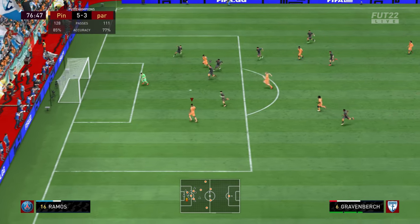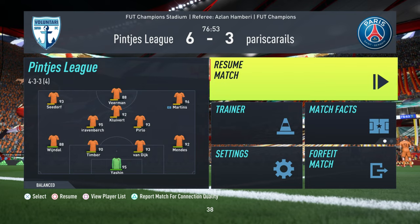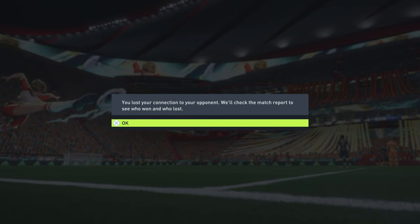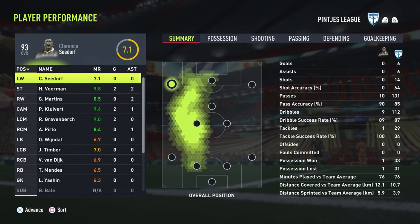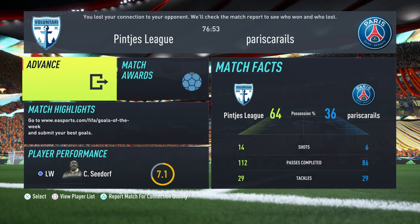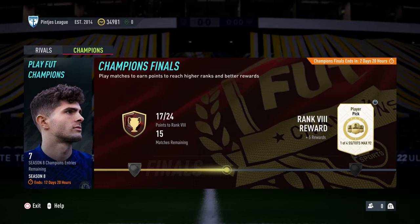Martens finds Gravenberg and that's 6-3. My opponent says he's had enough and rage quits. Veermann: two goals, two assists — this man is an absolute beast. I'm very, very happy that a commenter suggested I should use him because he's very good and very fun to use.